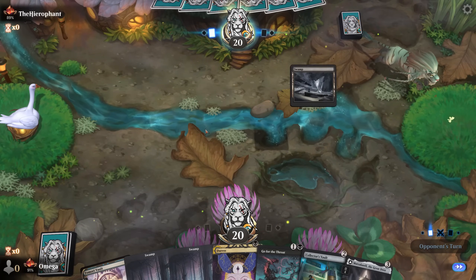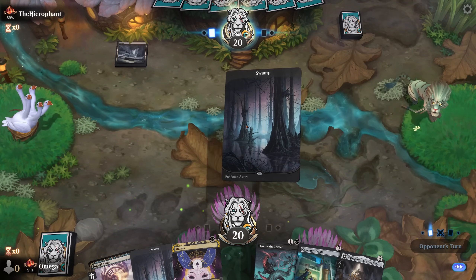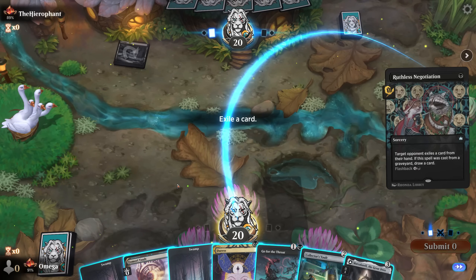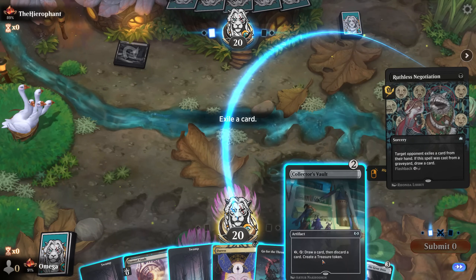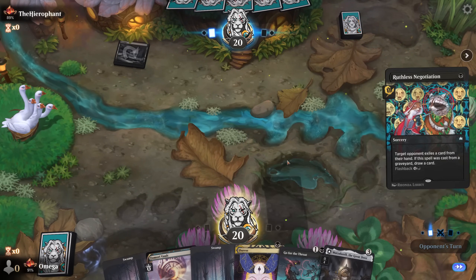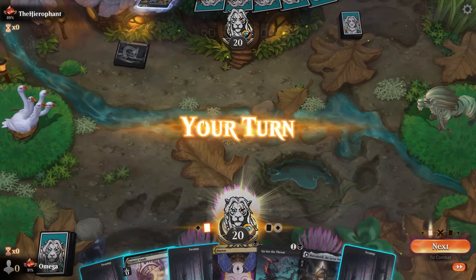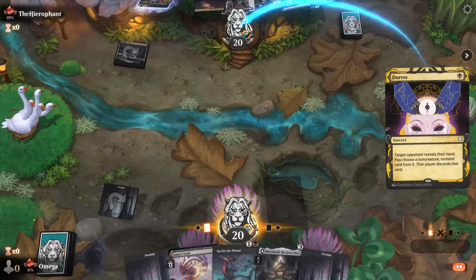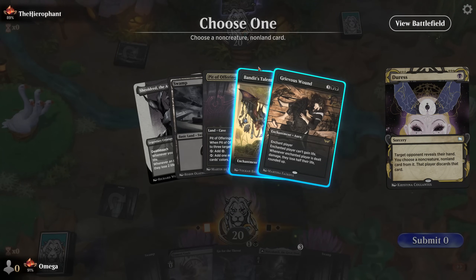This is a decent hand even though it's super slow. Hopefully Duress can get at least a little bit going. I'm not sure what exactly we get rid of — I think it's Collector's Vault — and I will try to go for this. It's a little bit risky, it's a three-drop so it's basically a late game card, but maybe we are good enough at magic to actually play it.